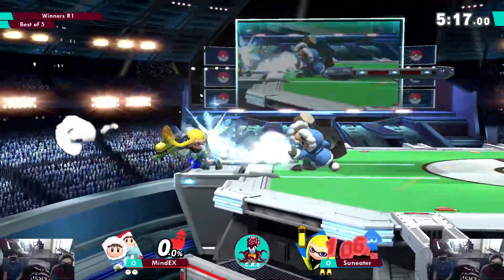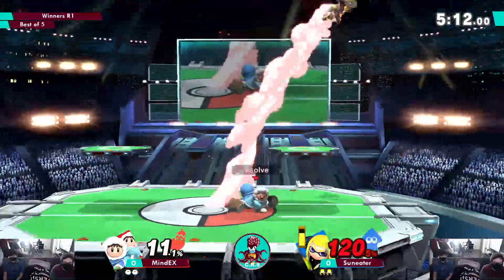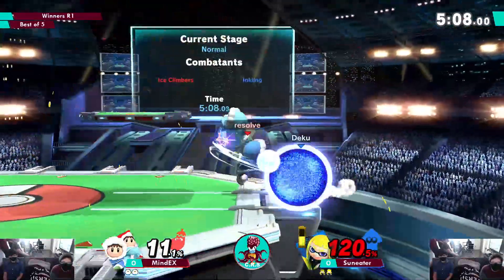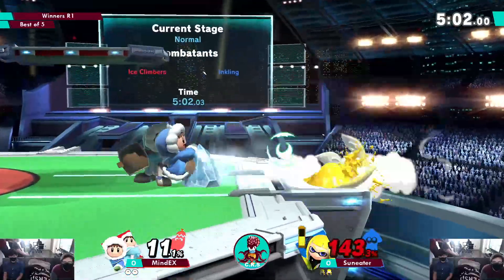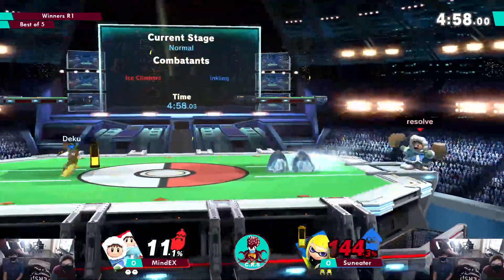He needed to get that kill earlier when he got it, because this is a very big percent to come back from right now. That was a good down angle. It's okay, he's gonna be able to come back — just kind of wait on that ledge, but he's gonna run out of options. D-sync shenanigans on ledge.